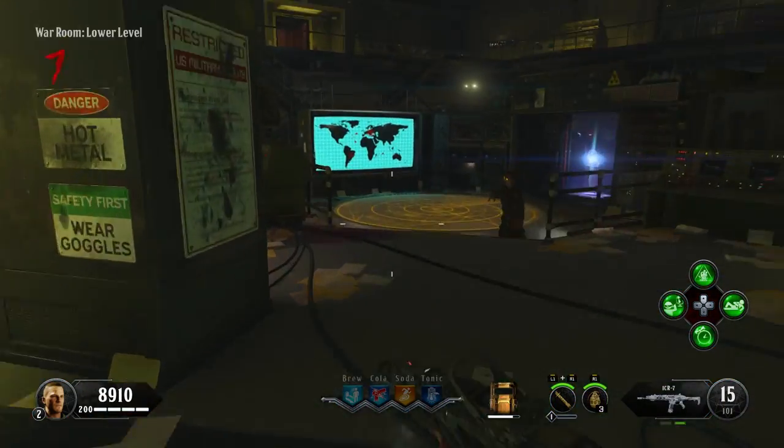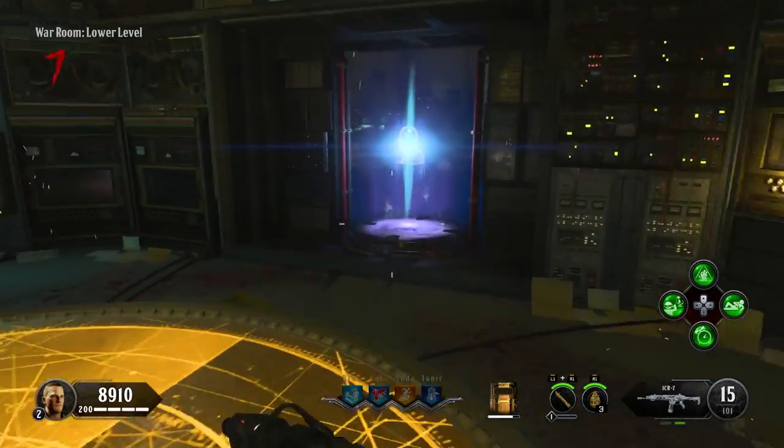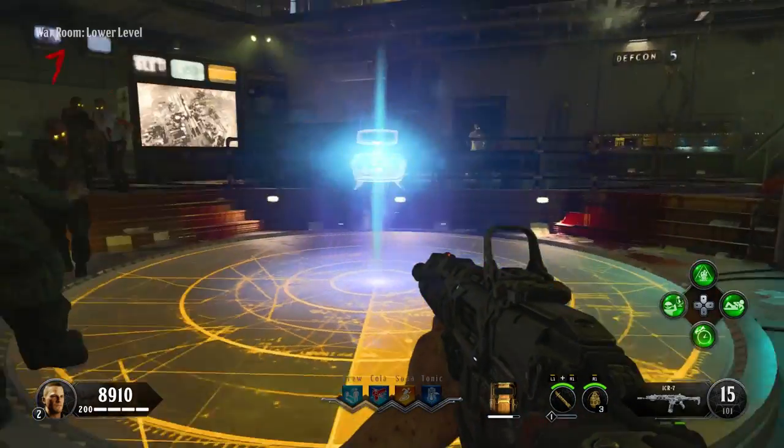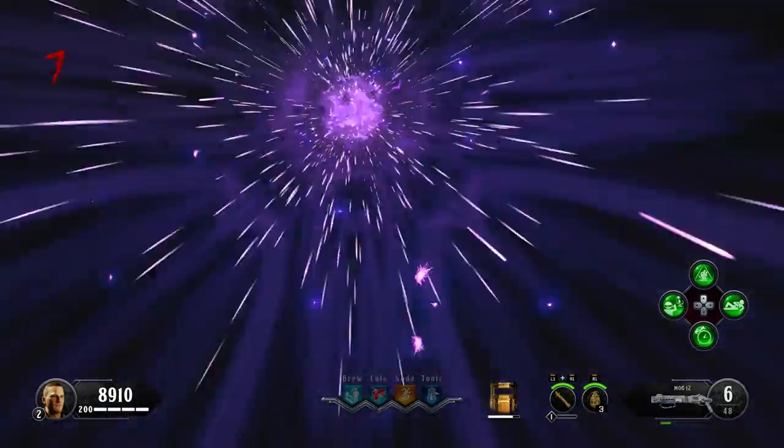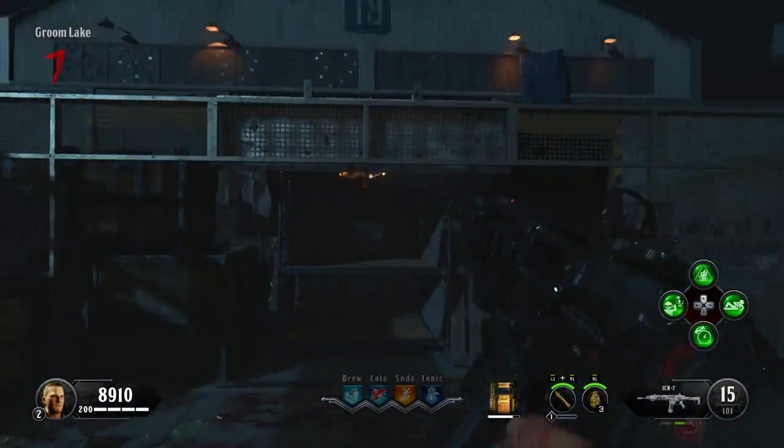Once you have crafted and grabbed the amplifier, make your way up to the center teleporter in the war room and hold X or Square to place it down. Then, behind you, a new teleporter will appear. Reach DEFCON 5 again, and then the new teleporter will take you to Groom Lake, which is where you can pack a punch.